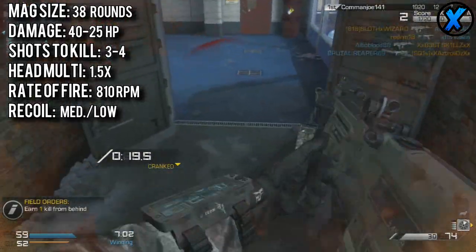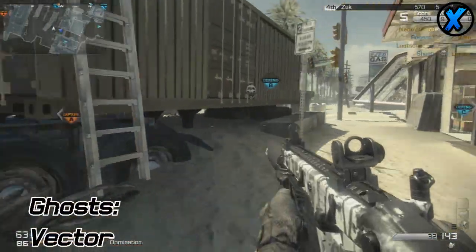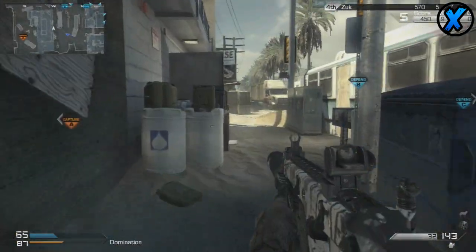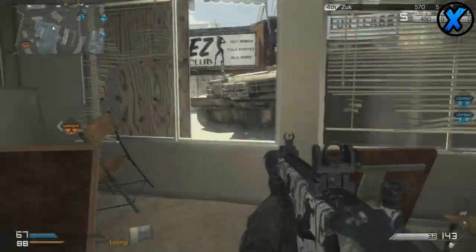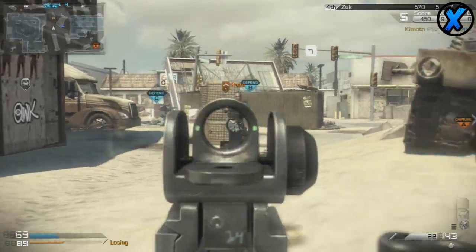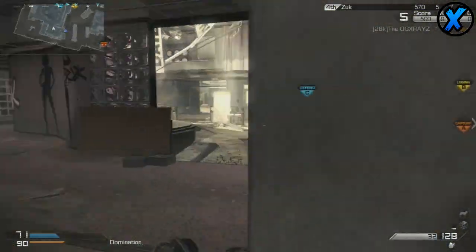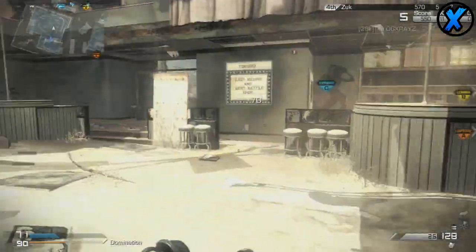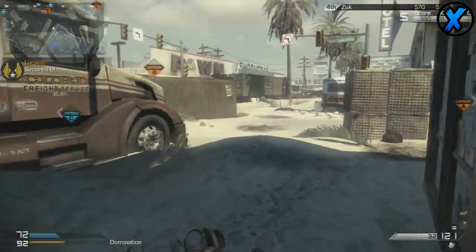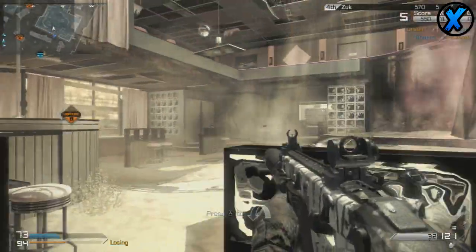Now let's move on over to the Vector. The Vector has a little bit of a bigger magazine than most other SMGs — it has 32 rounds per magazine, which is a couple bullets more and handy in a pinch. The Vector actually does quite a bit of insane damage: 45 damage up close, but it has a more punishing drop-off than the other SMGs, dropping all the way down to 20. Because of its high damage output and steep drop-off, the Vector is a 3 to 5 shot kill weapon, though with its 1.5 headshot multiplier you can cut that 5 shot kill range down to a 4.